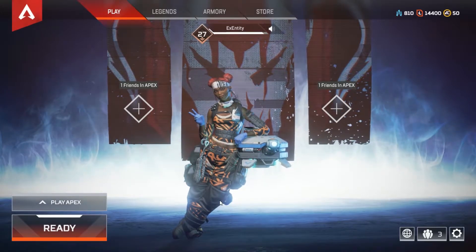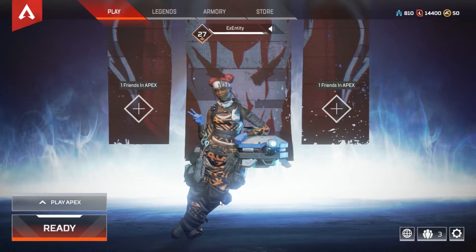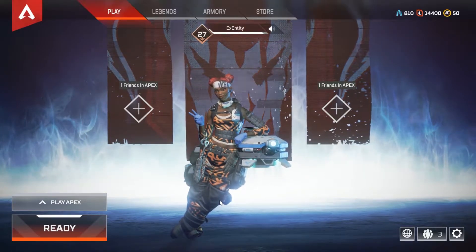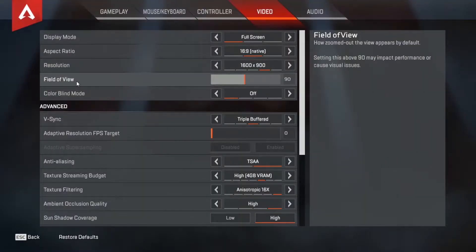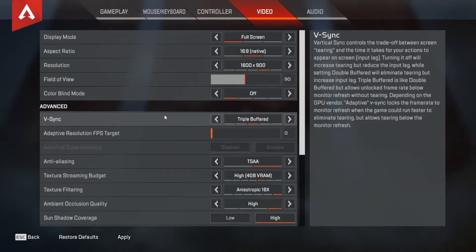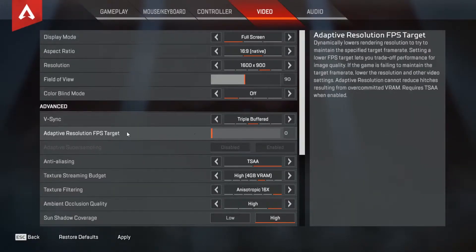A lot of streamers prefer 900p at 60 frames per second — it looks really good and it's going to help your performance in-game. If you have an Nvidia card using ShadowPlay, just set the recording resolution to in-game. For field of view, keep it at 90; you can bump it up but I wouldn't suggest going past 100 as it can really impact your performance.